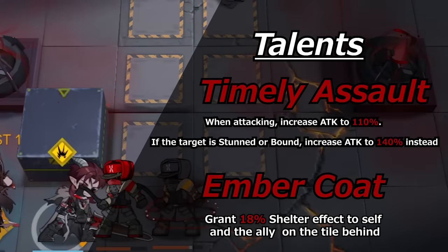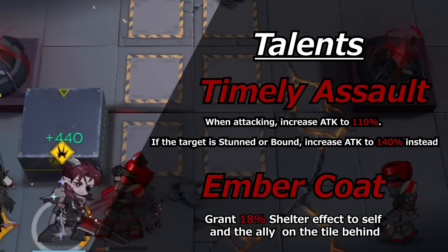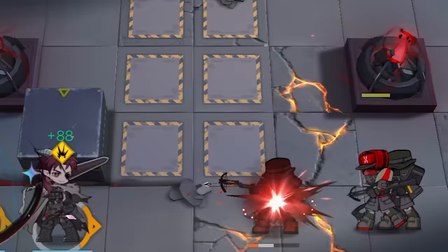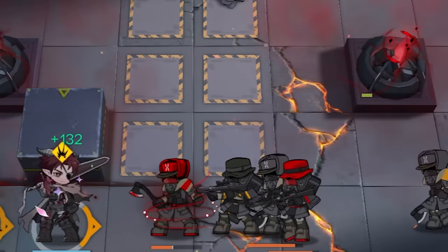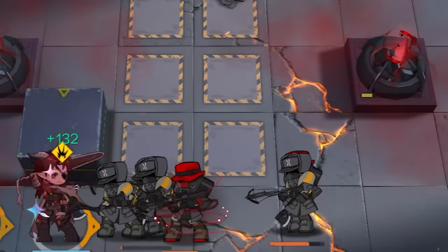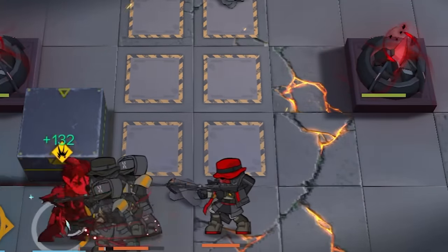Hoderer's first talent, Timely Assault, gives him a flat increase to 110% of his attack when he's attacking enemies. This further increases to 140% if the enemies are stunned or bound. This talent just makes him do more damage, as well as giving him some nice pair-ups with the Dark Knight's trio, to make him easily proc his 140% attack increase condition.